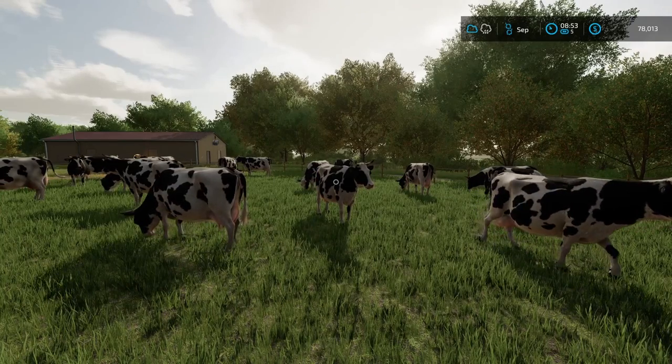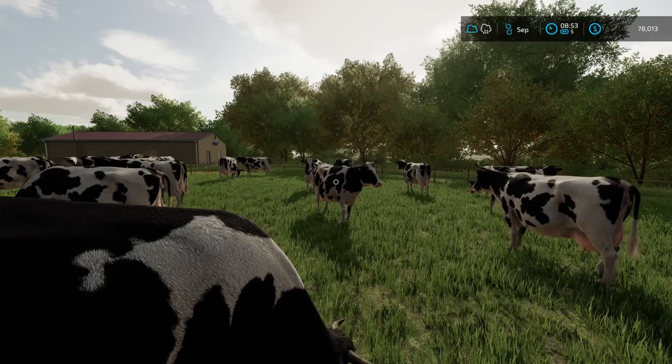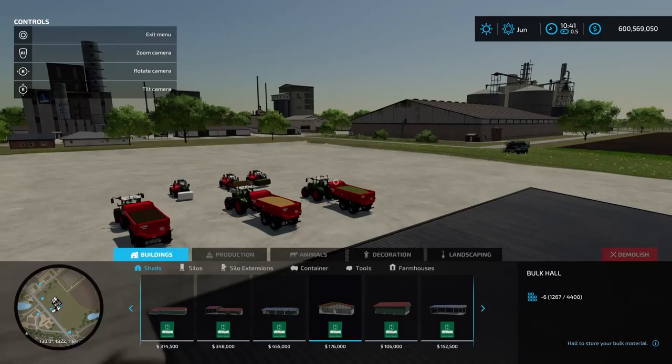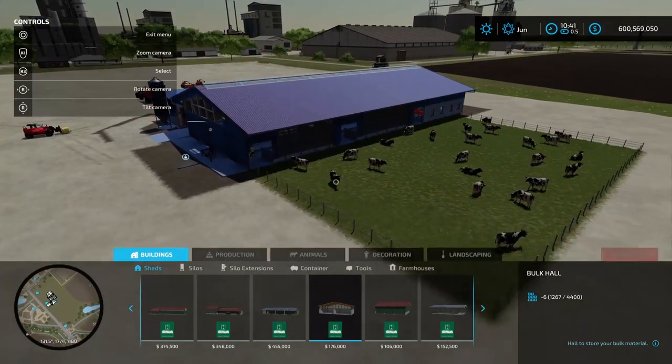In this video I'm going to be showing you all you need to know about the auto feeding robot cow barn large in Farming Simulator 22. Let's talk about the cow barn with feeding robots. So we're looking at the feeding robot right here - this is the feeding robot and the cow barn itself is basically the cow barn large with 80 animals.